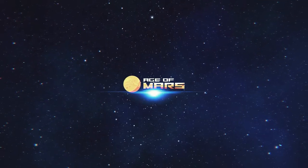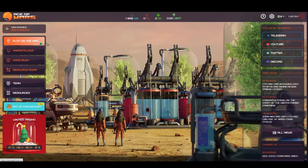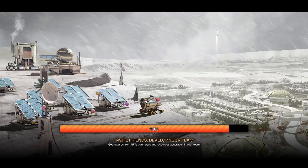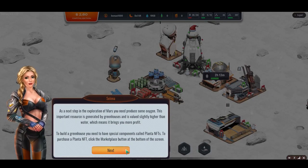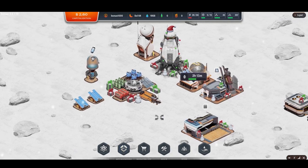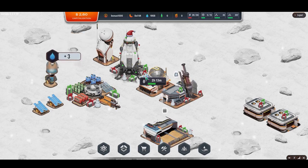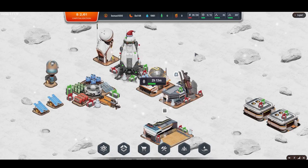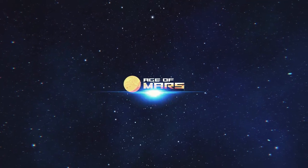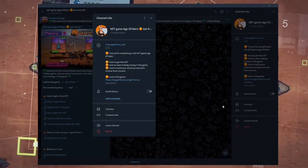Friends, I have already made a general overview video on this game where I explain why Age of Mars is the most promising play-to-earn game available now, why there is potential to earn both on NFT and on income from their NFT and from the structure, how to receive income on income, and even how to get one NFT for free to start earning. I consider this game from the point of view of an investor. I will leave a link to the video in the description and pinned comments. I also have a group dedicated specifically to instructions and strategies for Age of Mars.